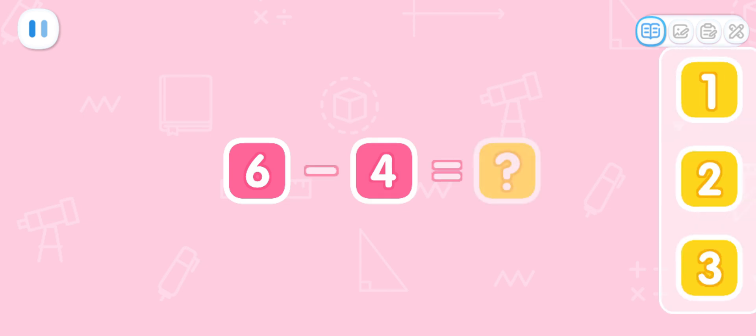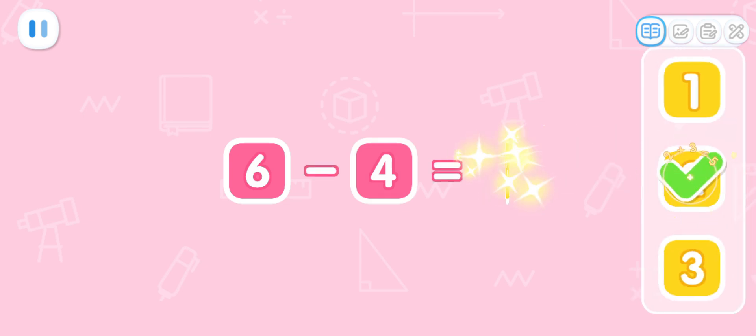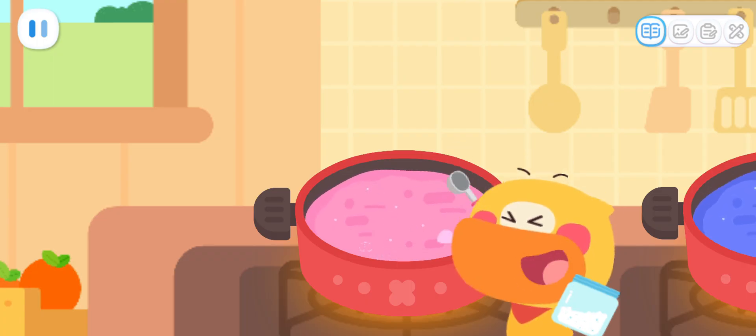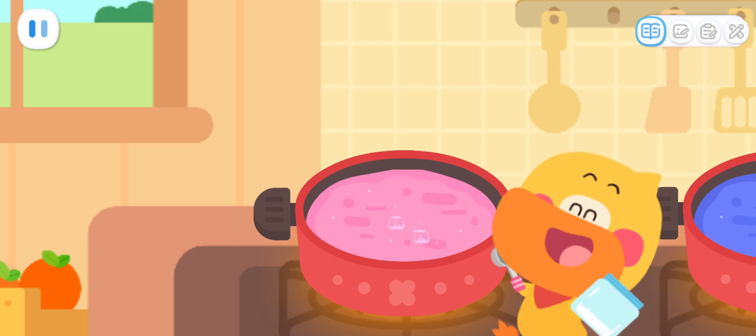Quacky has added four spoons! How many more spoons do we need? That's right — it still needs two spoons of sugar! One! Two! It's done!